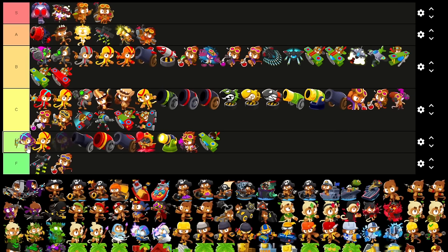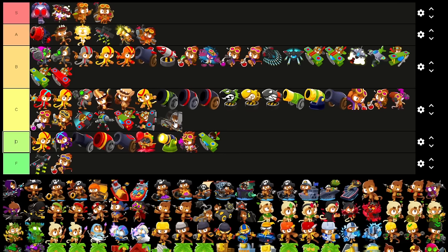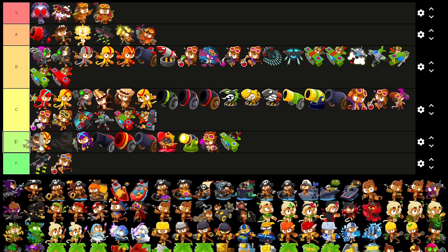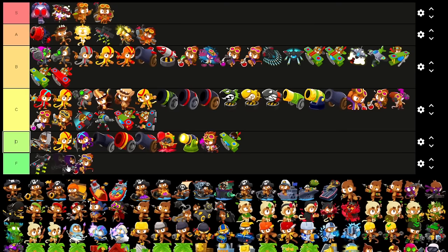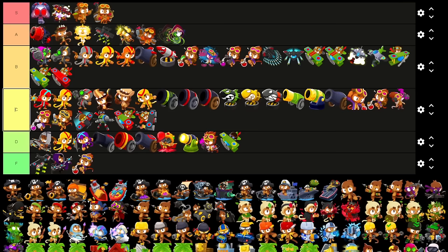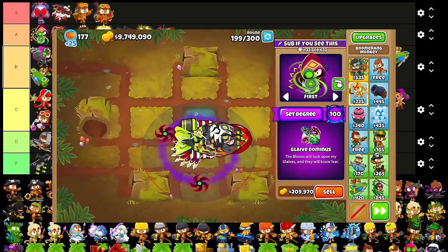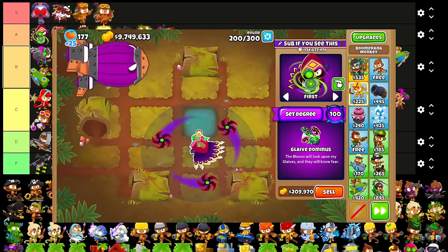Cross-pathing of the top path is also really good. Ricochet I think definitely D — it's only good in racing, and even then it's mostly a stepping stone to more Glaives, which only gets a C ranking because of racing. Honestly, racing is a very small part of this game — I'm gonna stick it in D. Besides, it's not even the best race tower out there. Now I'm delighted to say Glaive Lord still belongs in F tier. But Glaive Dominus got buffed a lot recently — A. Don't forget the 10% primary buff can be somewhat useful.